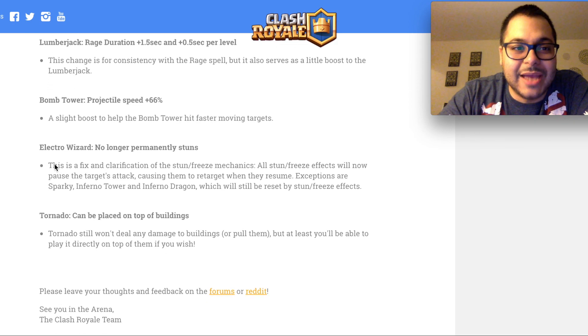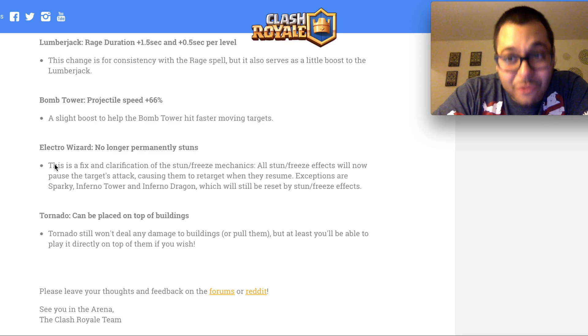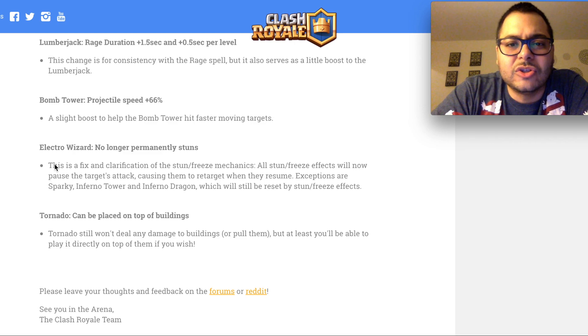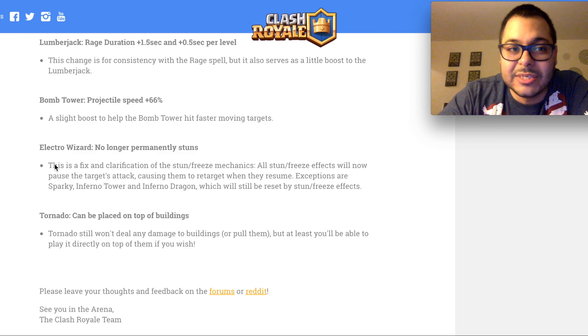Next buff is for the Lumberjack — a lot of love for him lately. The rage duration is going up by 1.5 seconds, and 0.5 seconds per level. So basically if you had a level 5 Lumberjack, you're talking about 9 seconds of rage — that is crazy, especially when partnering with those elite barbs. This change is for consistency with the rage spell, but also serves as a boost to the Lumberjack. Out of all the changes, I think this is going to be a major one.